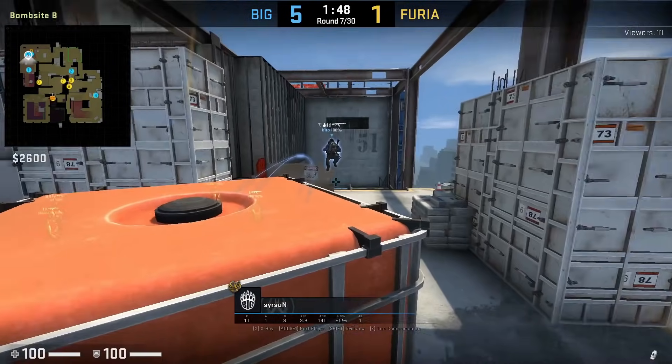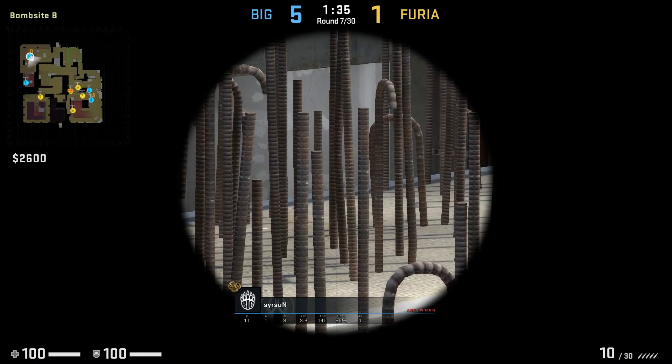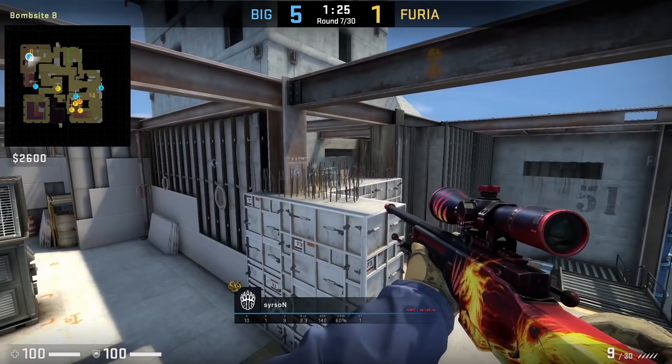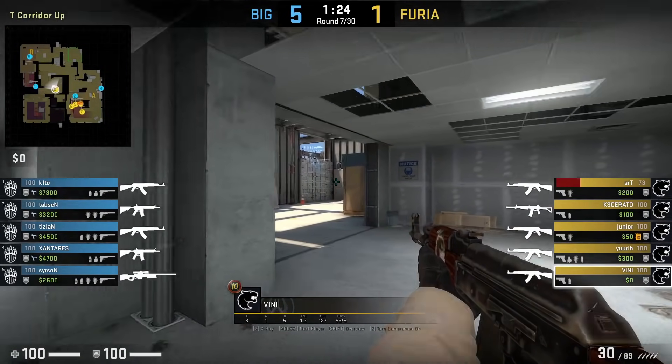BigClan at the start of the round boosts Searson with an AWP on this mid-container on B to peak towards middle to try to get an opening pick. They have 3 players towards B with key to close stairs, so Searson doesn't get shot while he is boosted. Unfortunately for him, he misses a shot into Vinny, who does not check this angle coming out of middle. This too isn't a new boost, but I wanted to show it because it can be a great way to get an opening pick.